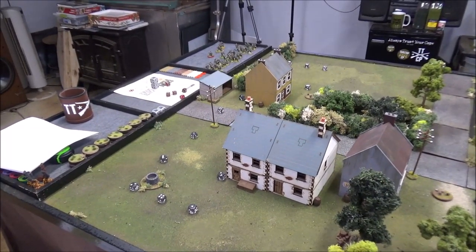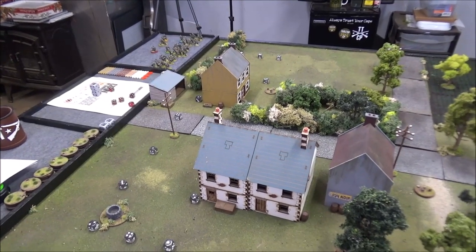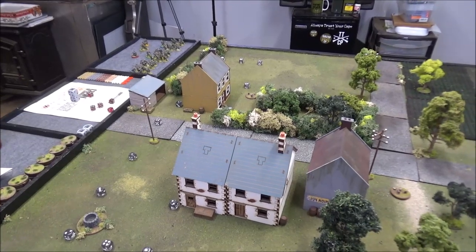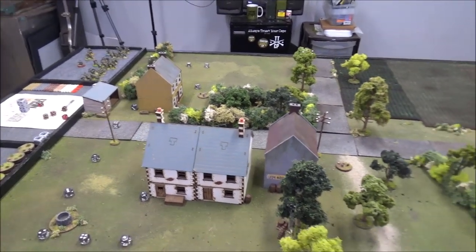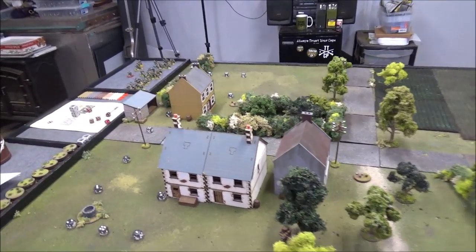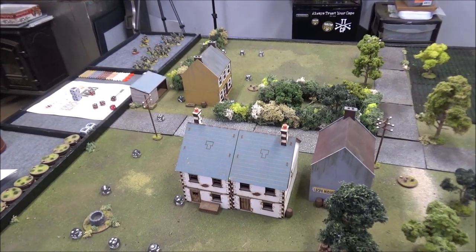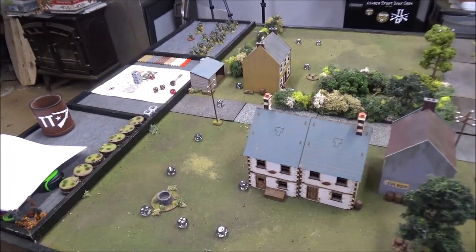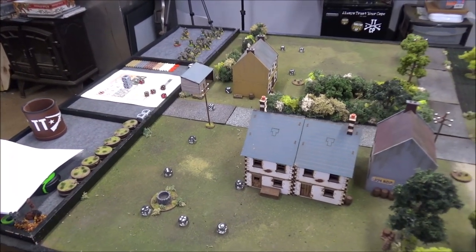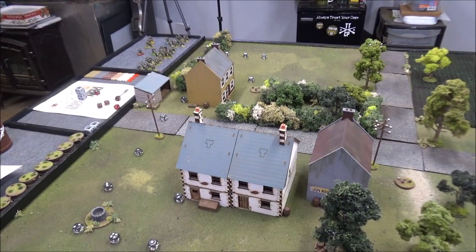There is a rule: the attacker has no restrictions on his support choices, so I can bring anything. The defender may not select entrenchment, static defenses, or preliminary barrage. That's going to be rough for the Germans not to be able to bring any entrenchments at all, but they do have all these buildings. The objective to win victory: the attacker must capture one of the jump off points in the German starting area and hold it until the end of the turn. Any other result is a victory for the defender.